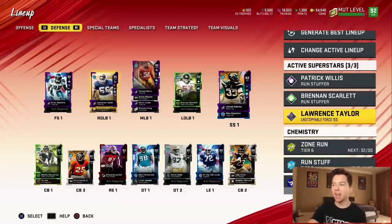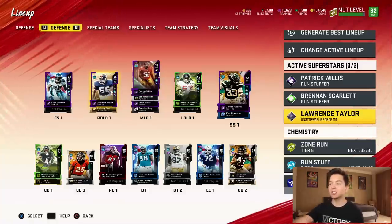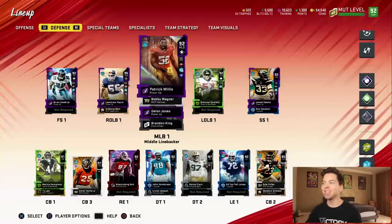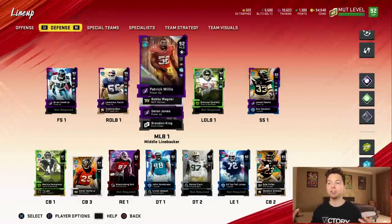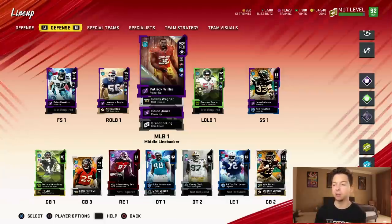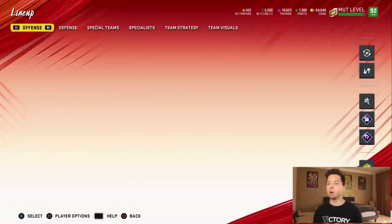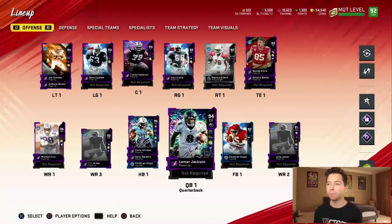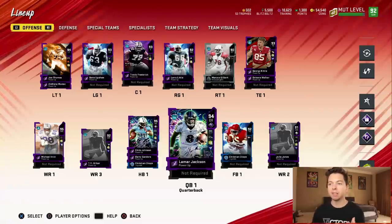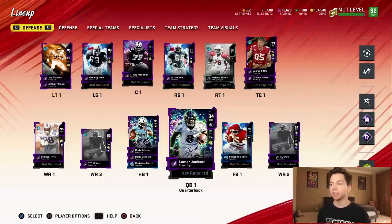And since LT is a NFL 100 player, he gets to start off with unstoppable force 100. Unfortunately, I did spend the rest of my coins on LT and CJ2K, but there are a bunch of other NFL 100 players that I do want to pick up on defense. Let me know on offense too — there's still some guys I want to get gameplay with. Kyler Murray, Hollywood Brown — it seems like they're going to be dropping different limiteds every single day. So in the comments, let me know what player you guys want to see next.